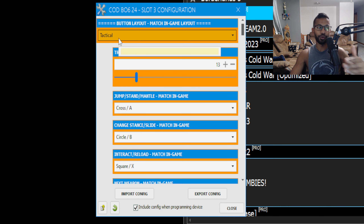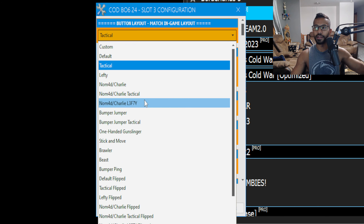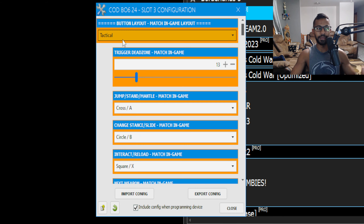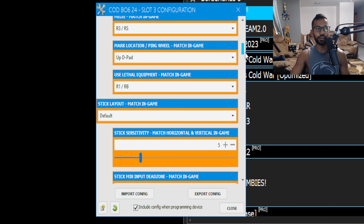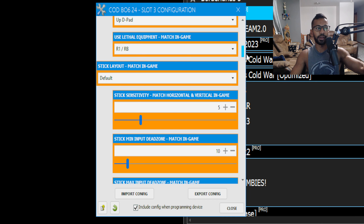In Black Ops 6 and even Warzone I play on Tactical — that's my button layout, so just match whatever button layout you're using. If you play on Custom, this game pack is great because you'll be able to select that and configure your jump, your slide cancel, and all that. Since I already selected Tactical up top, everything will be preset for me.